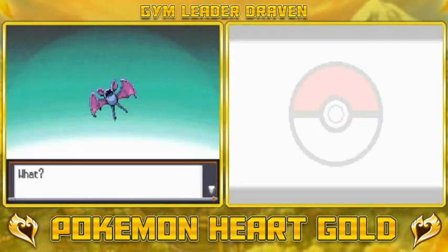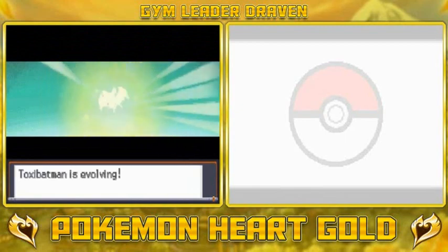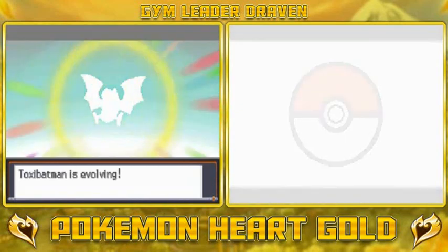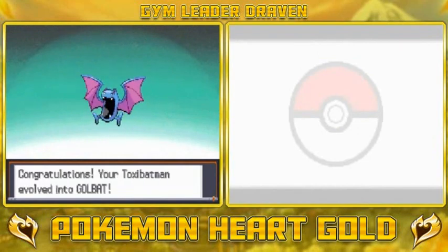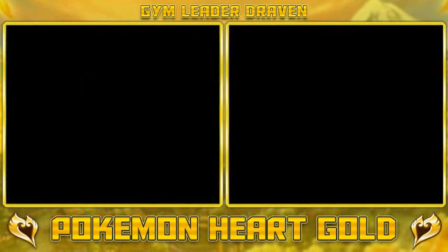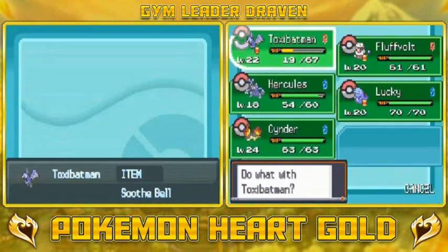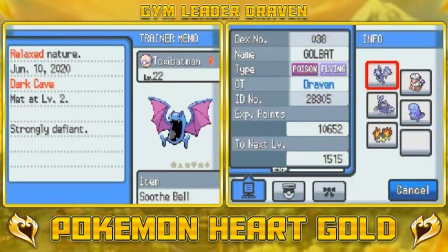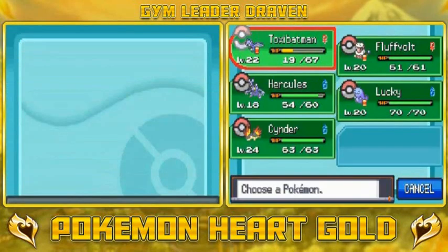Digivolution! The evolution is a little too quick but it is what it is - Toxic Batman finally evolved into Golbat! Golbat is at level 22 with the Soothe Bell, it's kind of happy, strongly defiant. It has Inner Focus so it will never flinch. Now I'm gonna be switching up my Pokemon.